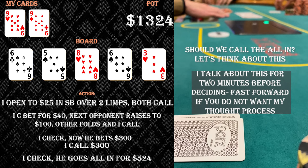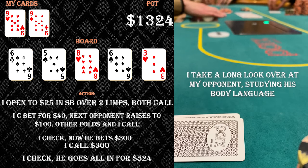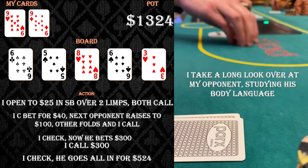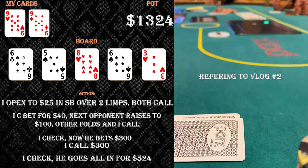I check and he jams for five hundred dollars. He's certainly representing a set — pocket fives, pocket sixes, pocket eights — or a flopped straight with four-seven or seven-nine, which I obviously block. I have about 130 hours at 2/5 and 10/10 in parks, relatively new, but I've gotten a very good sense of understanding my opponents. I can pretty much sense body language, how you're betting, whether it's representing a very strong hand or somewhat of a bluff. In one of my early vlogs I picked off a bluff with about third or fourth pair just by looking at my opponent.